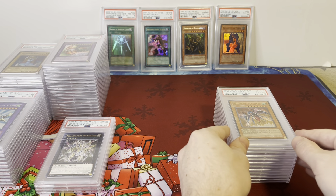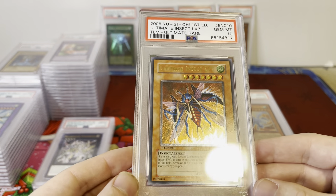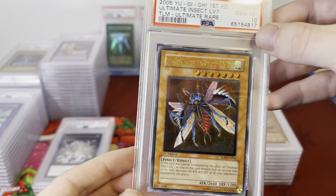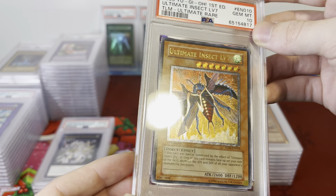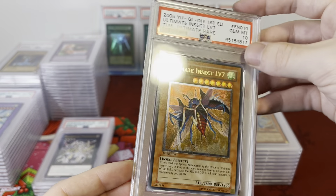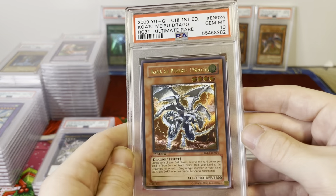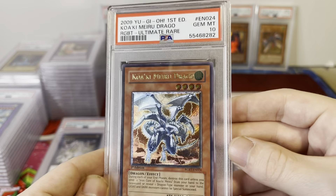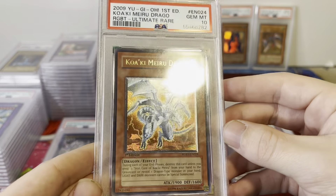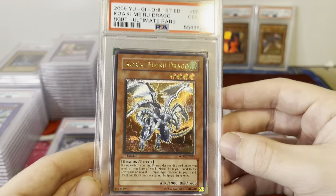Here are two of the biggest cards from the auction. This one is an Ultimate Insect Level 7 PSA 10 Gem Mint from the Lost Millennium — I think this one has sold in the $400 to $500 range, but I could be wrong; really cool card. And another really big one — Quacky Miradrage. Look at that — PSA 10 Gem Mint. Population one in the world; only one Gem Mint in the world, and right now, this is it.